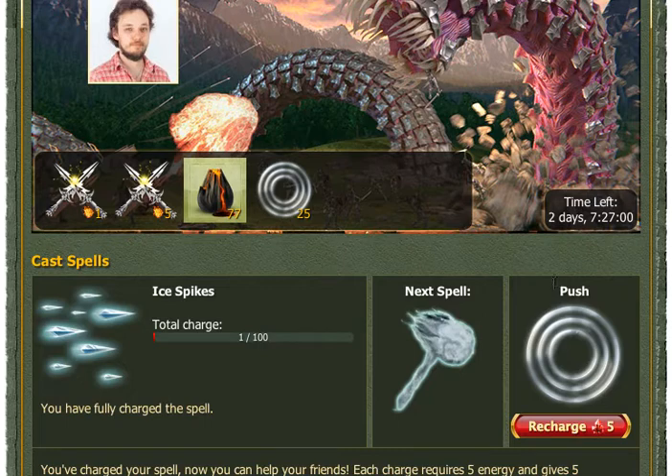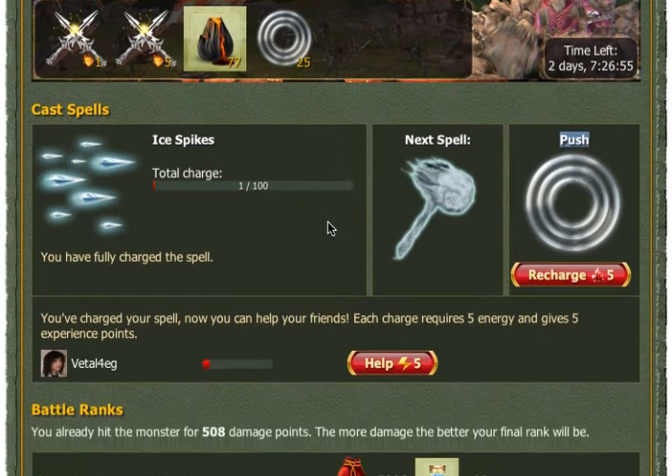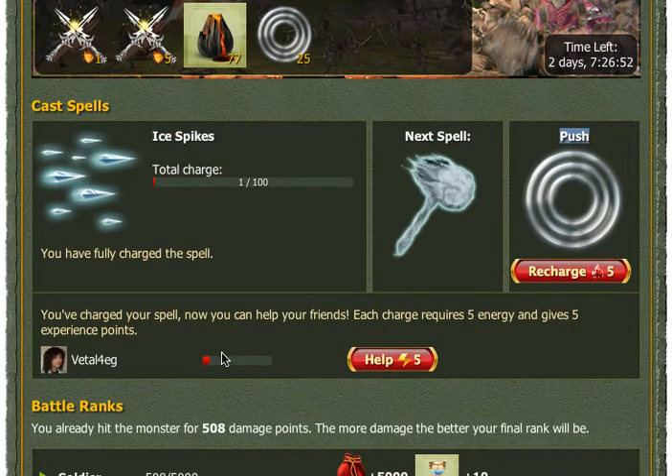Also, we can charge our previous spell for 5 energy. We can also help our friends to charge their spells. This will also require 5 energy and will also give us some experience points.